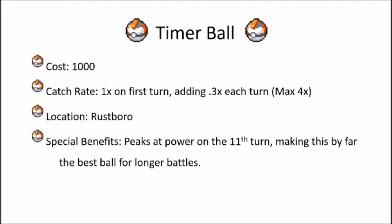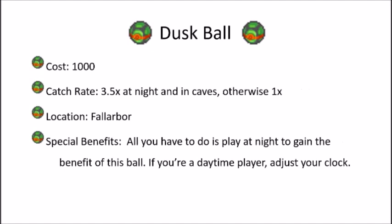So throw a Quick Ball on your first turn — if you don't catch it, your 5x multiplier is gone. But as the battle drags on, the Timer Ball at 1,000 ends up being 4x as powerful as a regular Pokeball and twice as powerful as the Ultra Ball. Similarly, the Quick Ball is 5x as powerful as the Pokeball and two and a half times as strong as the Ultra Ball.